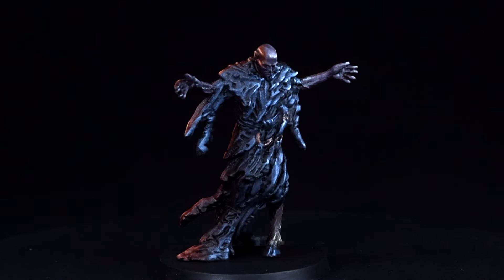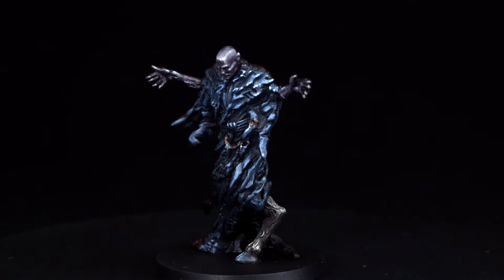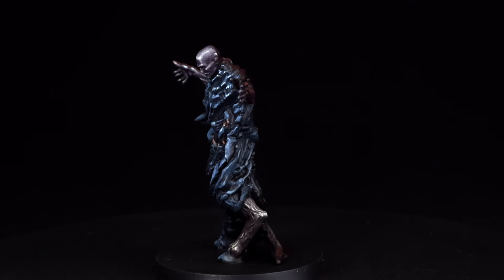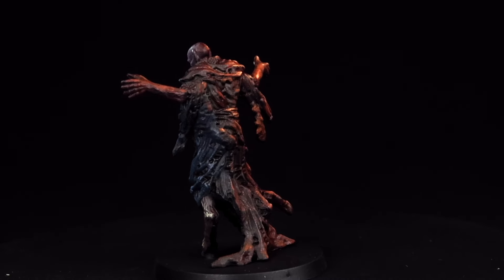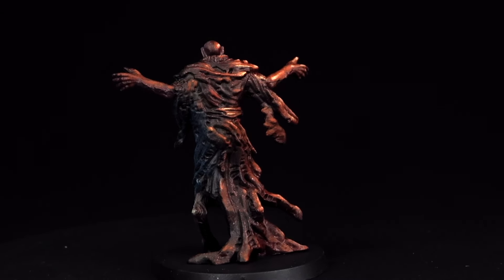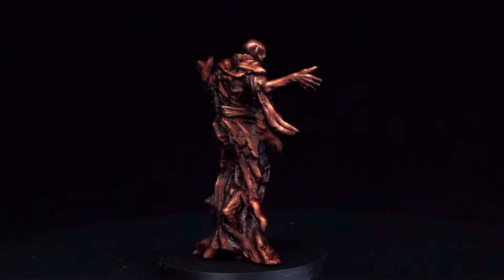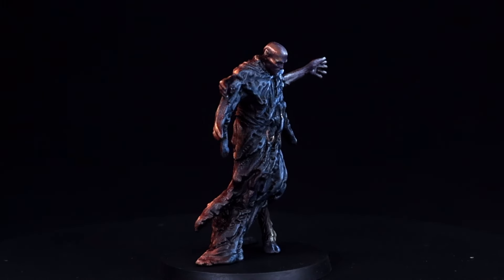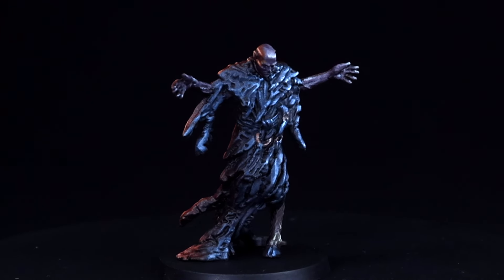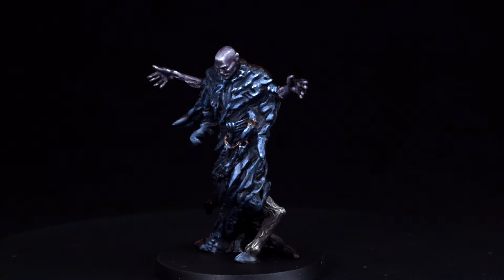Hey there, miniature painters! Today we have a short sidestep in our painting journey as we paint up the other Nyarlathotep for Cthulhu Death May Die: Fear of the Unknown. For this piece, I decide to deviate from the game art and whip up a little fire OSL glow that should be thematic for this character's gameplay ability, where investigators are set ablaze by Nyarlathotep's attacks. This rattle can OSL will add some much-needed contrast to the character's final color scheme. Welcome to Treehane Miniatures!